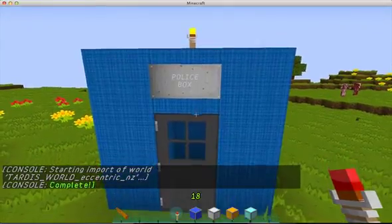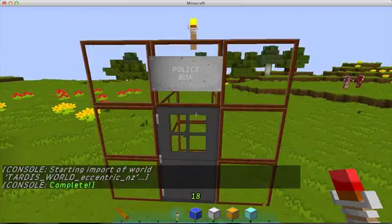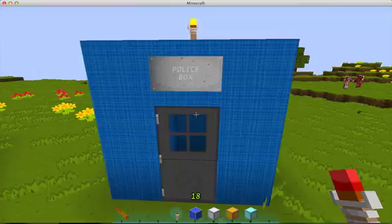If the items are of the right type and in the correct order, the TARDIS will begin to materialize in front of you. If configured in the plugin preferences, a new world is created for the TARDIS interior.